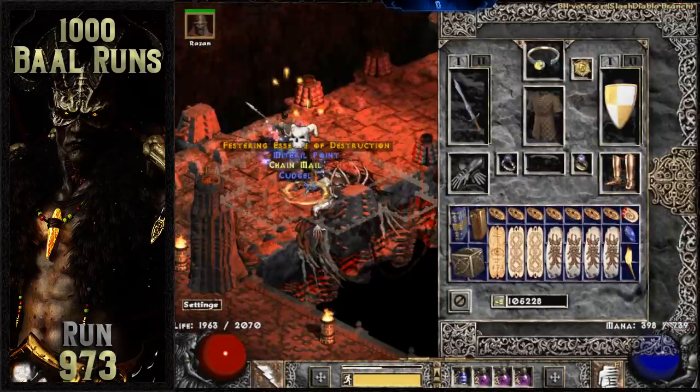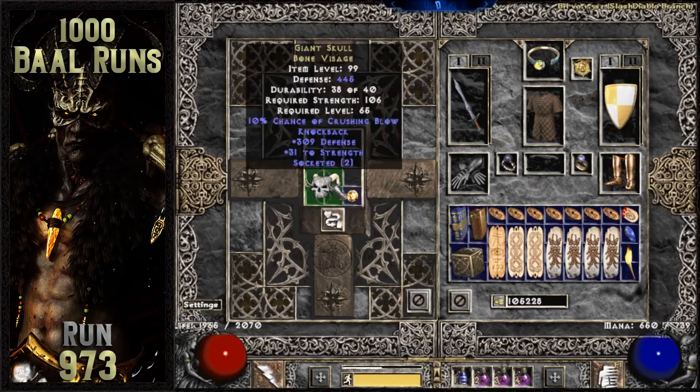The very final duplicate unique item drops from Baal 7 runs later. It's a nether Giant Skull — this one rolled even better than the previous one with 2 open sockets and plus 31 to strength.